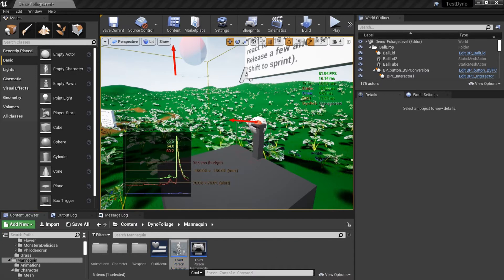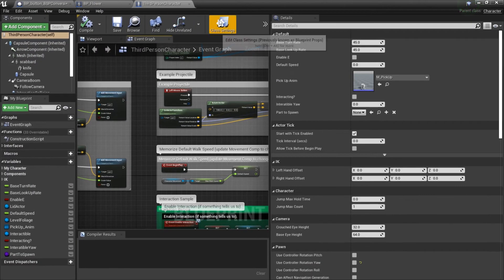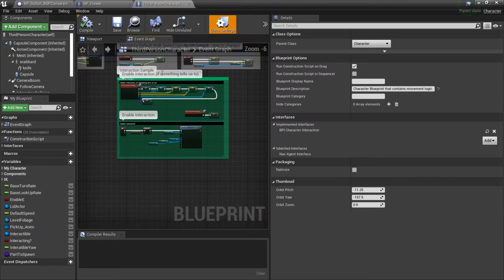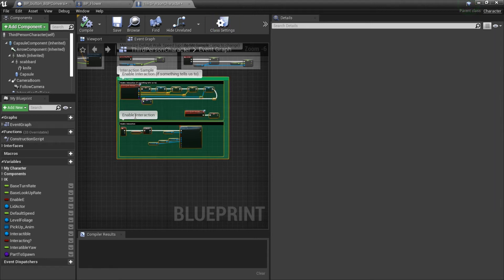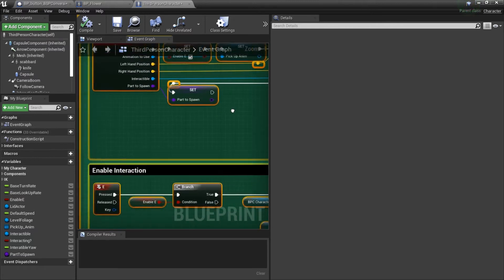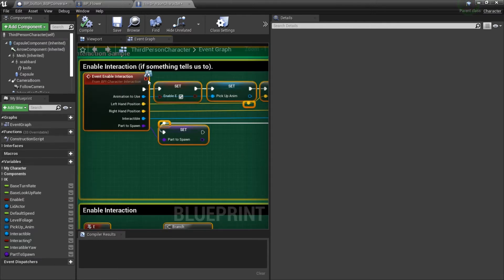Let's look at the character side by bringing up the mannequin. In class settings, make sure you're implementing the character interaction interface into whatever character you want to use. Then you can just copy and paste this green block of code, which is literally just setting variable values. After you have the interface implemented, when you paste this it will be a valid event and not a custom event, with all the needed pins.